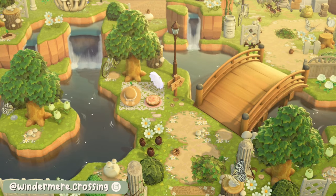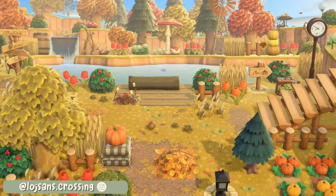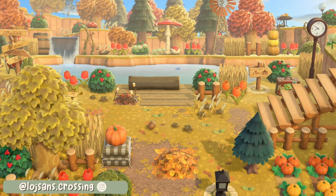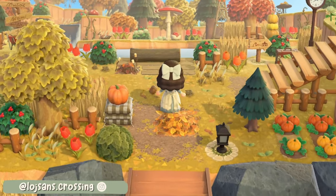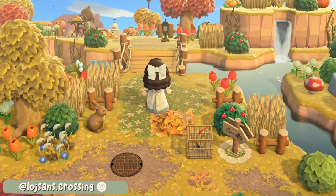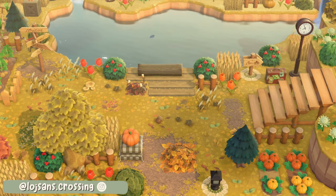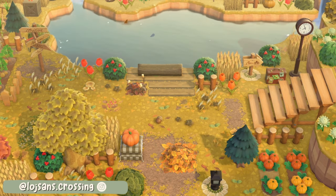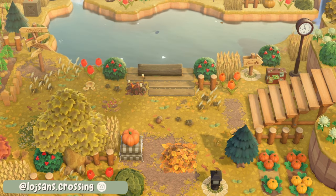This is so beautiful and honestly I love the muted color palette of this island. In at number three we have this wonderful autumnal entrance created by Lodge Sands Crossing. This entrance is so heavy with trees and nature — I'm in love with it — but the terraforming here is also pretty awesome. You have a nice amount of space between the entrance and that means they've been able to add in some adorable touches like the pumpkin.